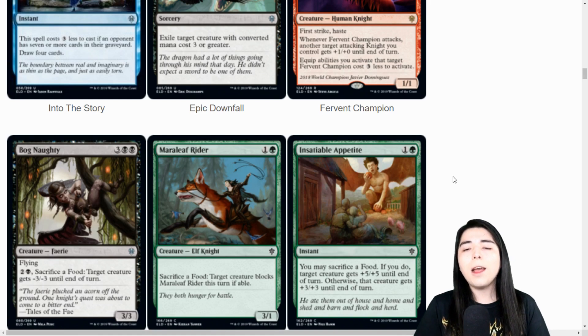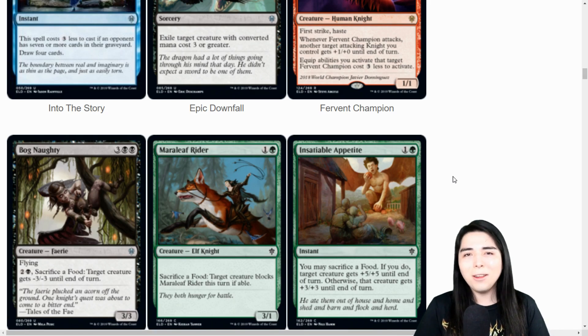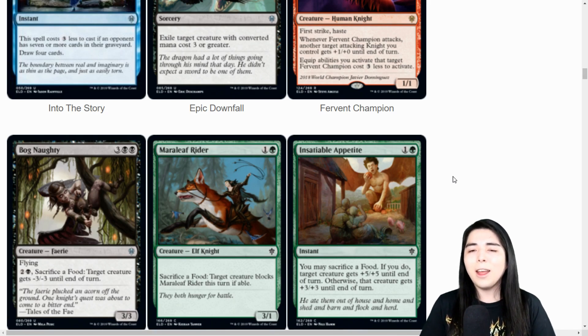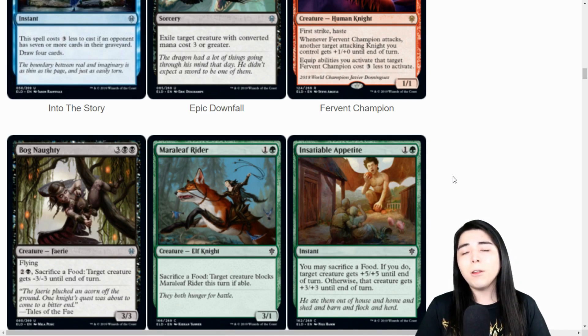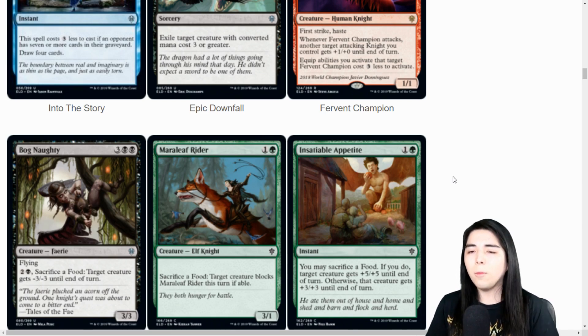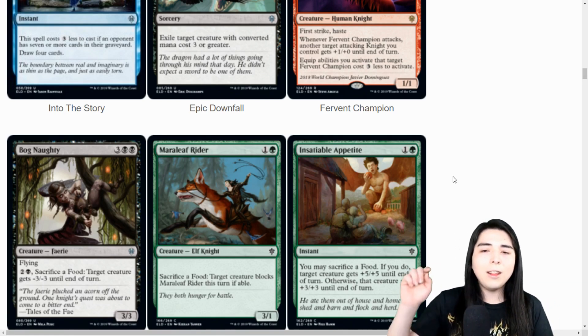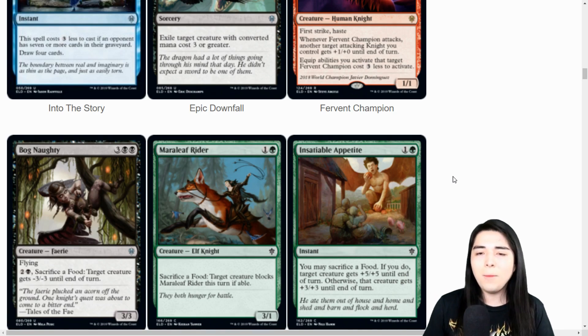Insatiable Appetite: two mana, you can sacrifice a food - if you do, target creature gets +5/+5, otherwise it gets +3/+3. I like that. It's cool how it's like Titanic Growth in the middle, and you can sacrifice a food to bump it up further. If you're playing a food deck in limited, even just +3/+3 is fine enough as a combat trick, but the fact that it can chunk them for a big portion of their health if you have food is actually a good thing. If you have a couple of good food makers and a couple of these, that seems good.